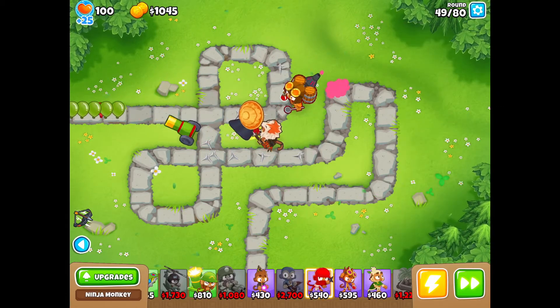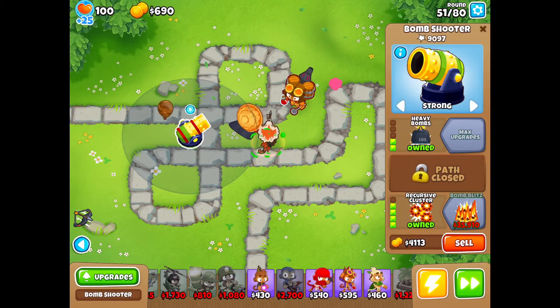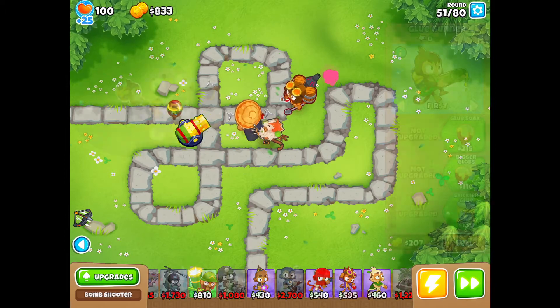For that Ninja we are finally going to get Balloon Jitsu — this is just amazing popping power, especially with the Alchemist. Now Recursive Cluster gives even more DPS.